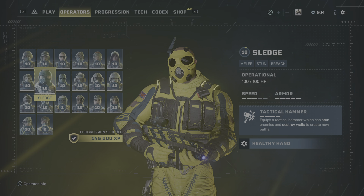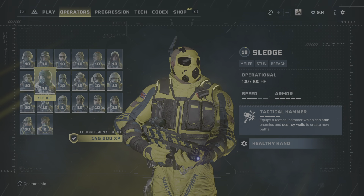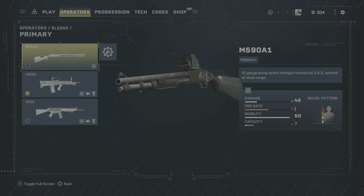Sledge. Ubisoft did Sledge dirty in my opinion, and here's why. Sledge starts out with this M590A1 shotgun — a 12-gauge pump-action shotgun with a 7-shell capacity. There's no magazine, as is true to the actual model, and each shell must be reloaded manually. I died a lot as Sledge using this gun, dying during reloading.